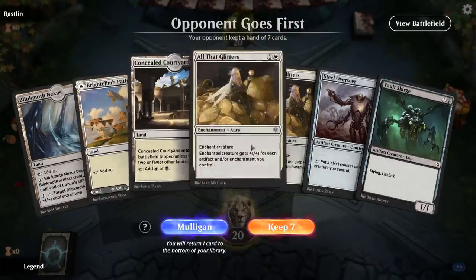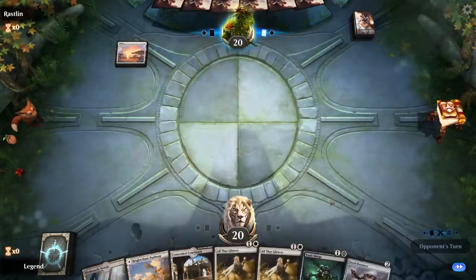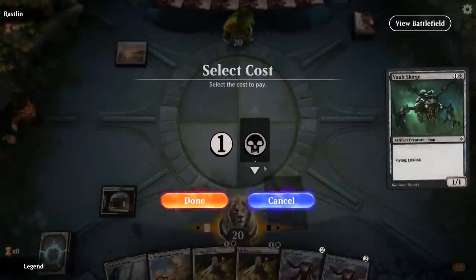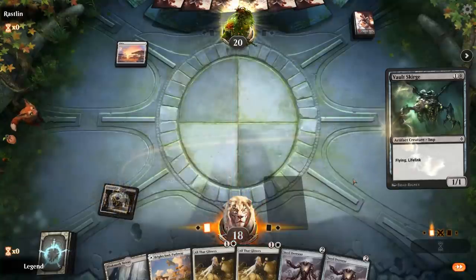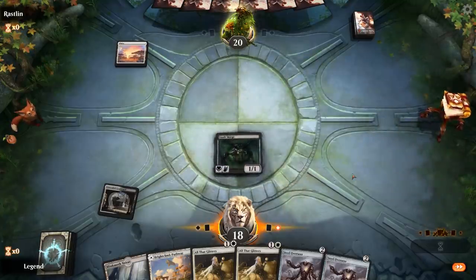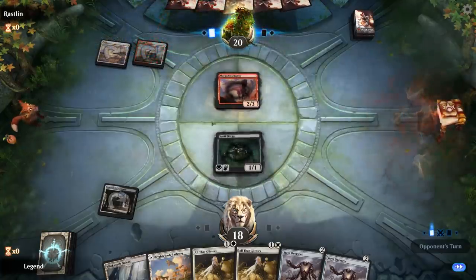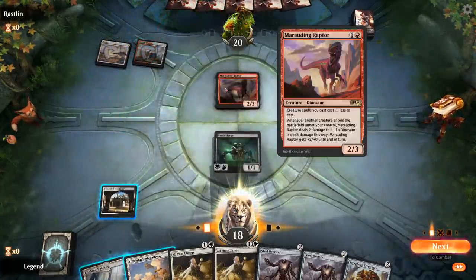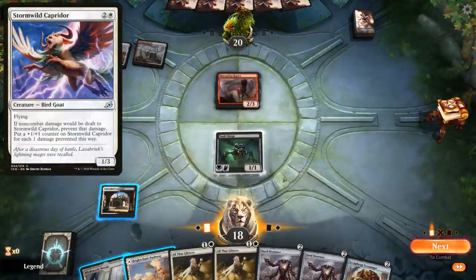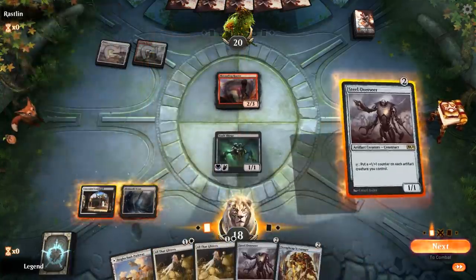We're on the draw with a fine opening hand — turn one Vault Scourge, turn two Overseer, double All That Glitters and another Overseer. We wouldn't mind drawing another one mana artifact creature we can play alongside Overseer on turn three. Red-white Marauding Raptor — this might be some sort of Capridor deck. For now play Blinkmoth into Overseer. If this is a Capridor deck, the opponent could be running cards like Deafening Clarion and Storm's Wrath.